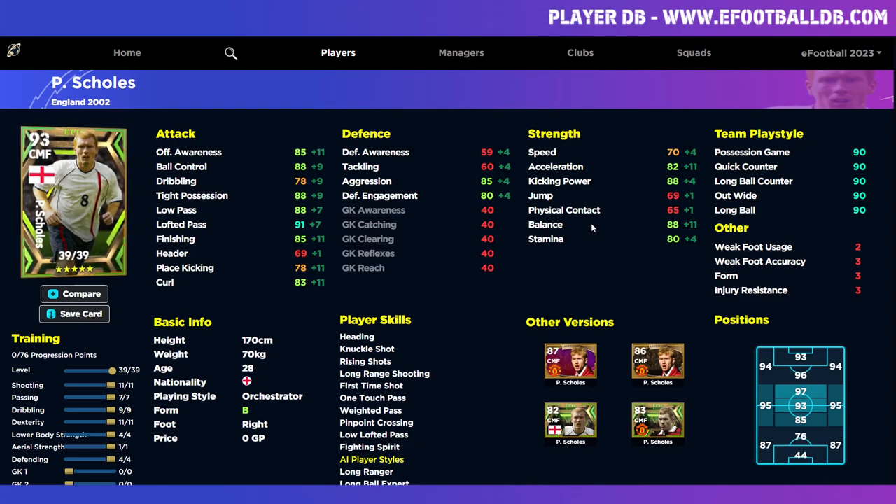With Scholes we're dependent on his form arrow boost to get ball control, tight possession, low pass, kick power, and balance all into the 90 zone when he has the up form arrow. When you leave a stat at 88 you get a plus two boost, so those stats hit the 90 zone. With the form arrow we'll have 90 ball control, 90 tight possession, 91-92 low and lofted pass, finishing around 87-88, kicking power in the 90s, balance in the 90s, and aggression at 85.